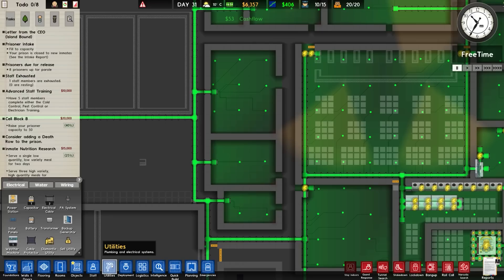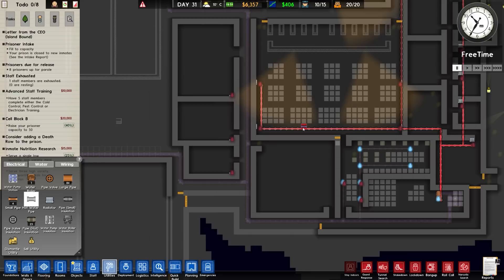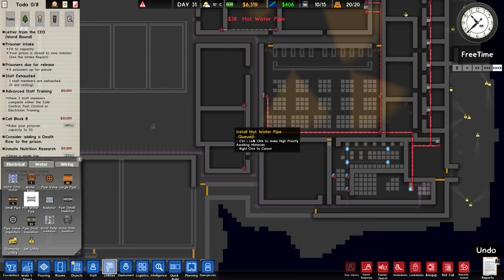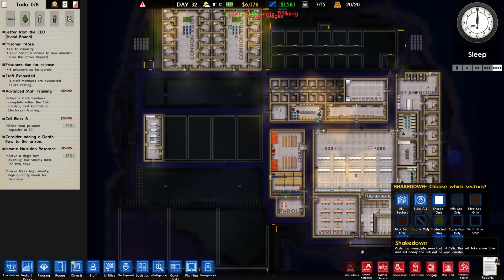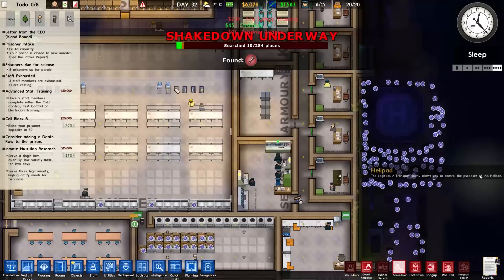Looks like people are now in the chapel as well, which is good. Let's go to water - it's a hot water pipe. Will it run these? It should connect up there - surely it would get these done. It's not too far away, maybe one of them is going to be a bit off.